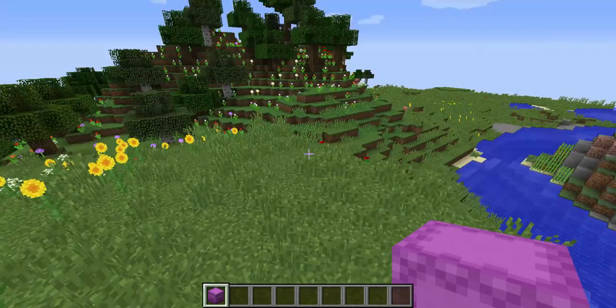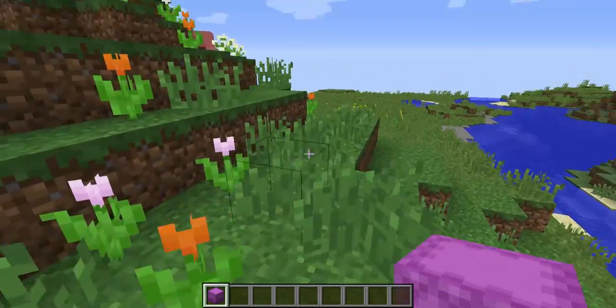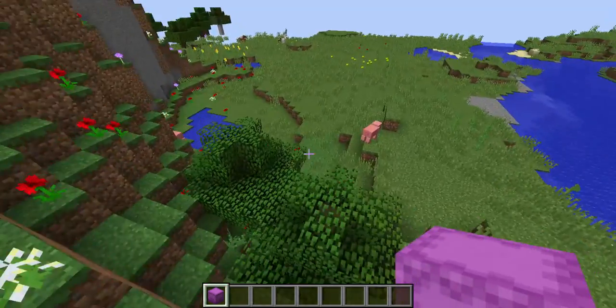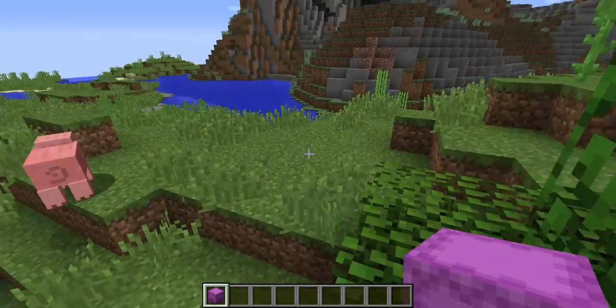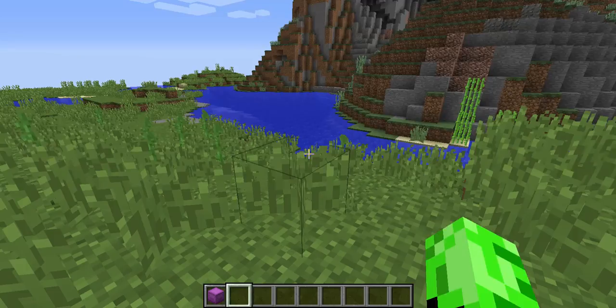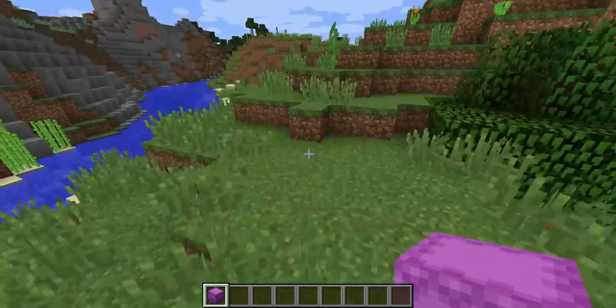Alright, hello Earthquake, welcome back to another video. Today I will show you how to transport your items like the best way ever. So here we have the shulker box, and you can dye shulker boxes by the way.